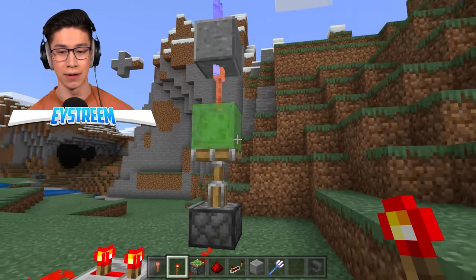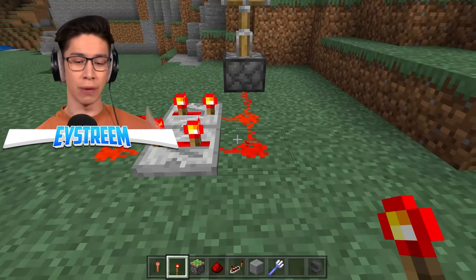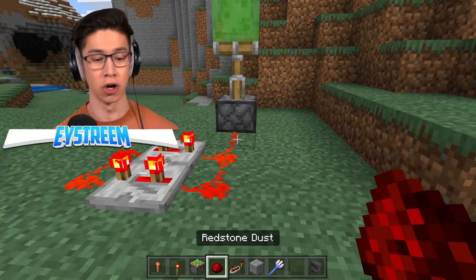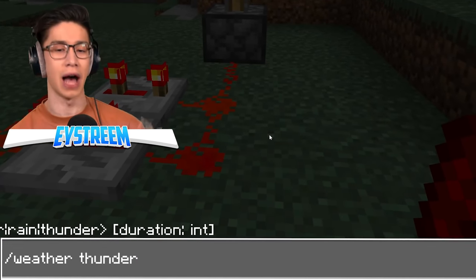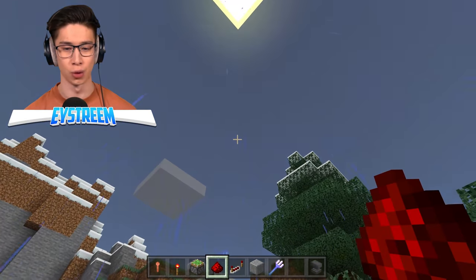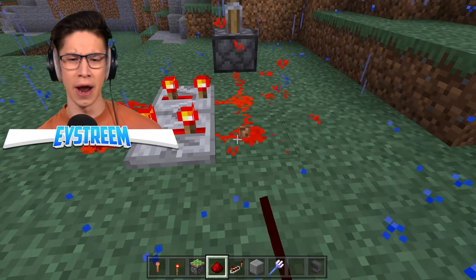What we're going to do is place a redstone torch down here and that'll activate it once. Before I actually go ahead and activate this, we better do slash weather thunder. This is the only time that lightning can spawn using tridents. So if you're in survival, you just kind of have to wait for it to get to thundering.